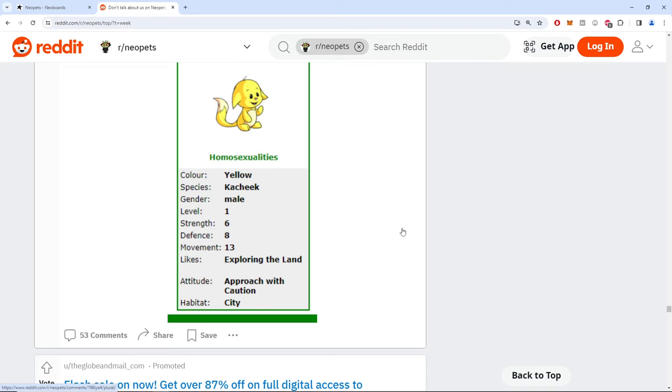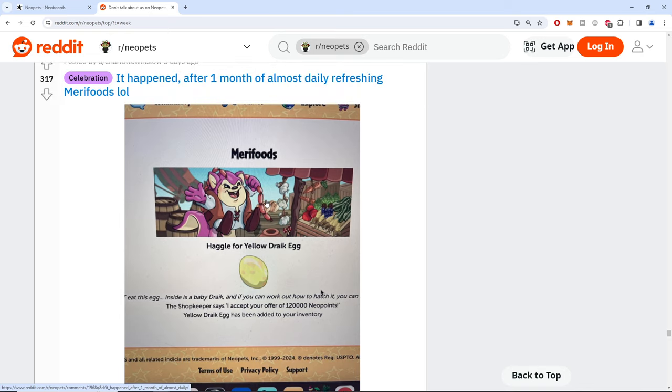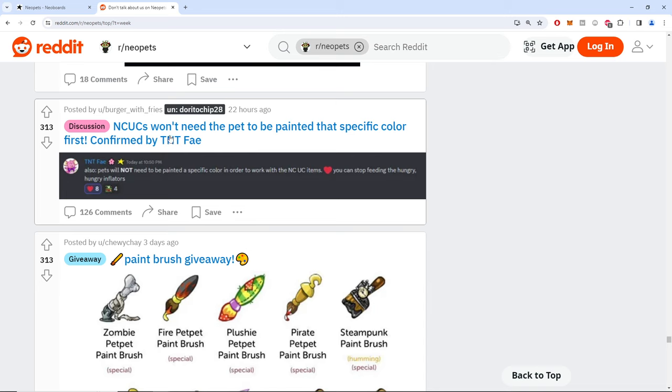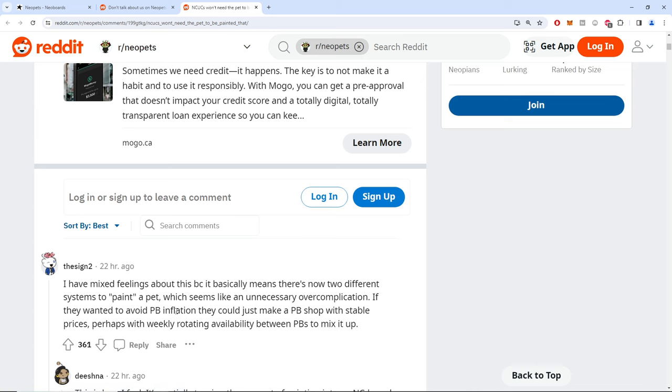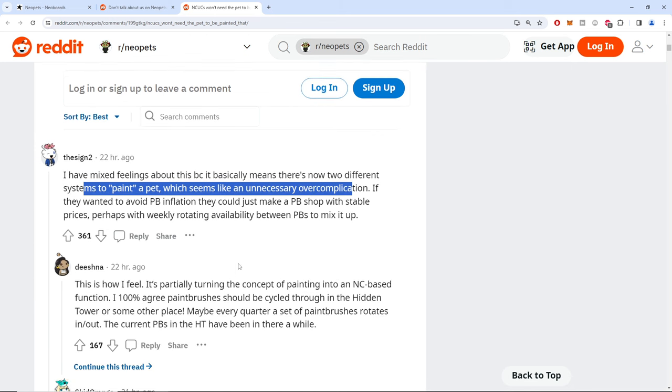A random giveaway — the Bear Necessities song is stuck in my head. A lot of people just take a photo of their monitor — just hit Ctrl+PrintScreen or Windows+PrintScreen, it'll automatically save to your computer. If you use a Mac, I don't trust you. NC UCs will not need to be painted the pet color — a good take. We don't need a complicated system, but it comes down to making it profitable.